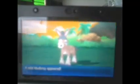Incineroar's hidden ability is Intimidate — when entering the battle, it lowers the opponent's Attack by one stage. Incineroar's signature move is Darkest Lariat — a base 85 power, 100 accuracy, physical Dark-type move, and it literally has the same effect as Sacred Sword, ignoring the opponent's stat changes.